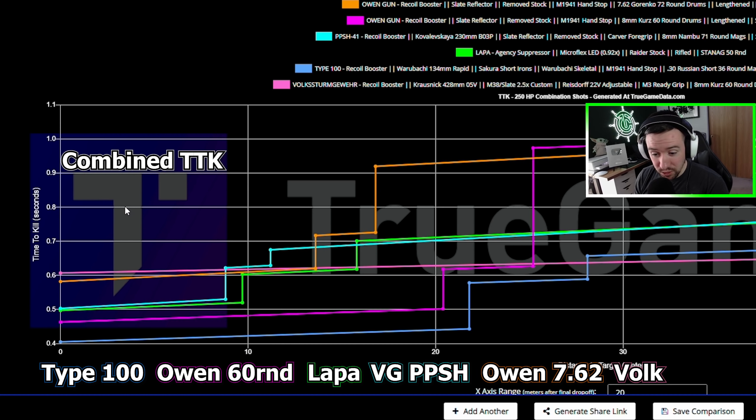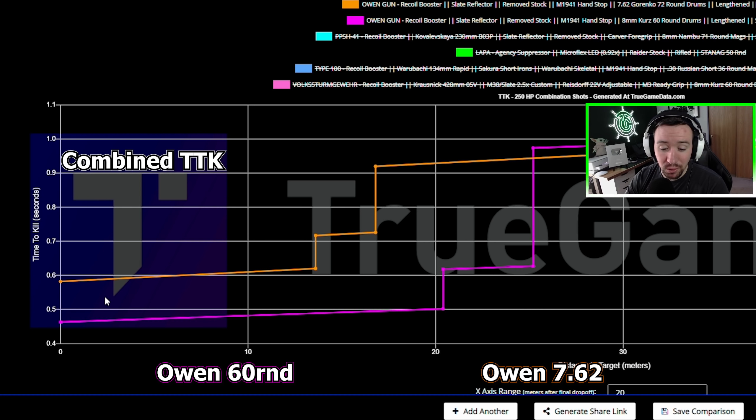Now let's move over to the close range meta. Starting with the best time to kill, that's going to be the Type 100, which has a ridiculously fast time to kill. The downside is it only has 36-round mags and it has a lot of recoil, so it's a little tricky to use at range. I've got two different Owen Gun builds. The purple is the 60-round, and the orange is the 7.62. Both have no barrel — the rapid barrel did get nerfed and it hurts recoil quite a bit, so I don't use it anymore.